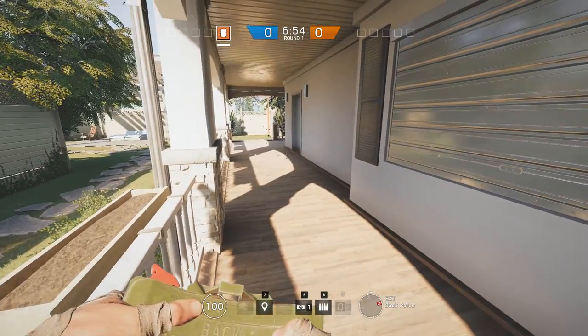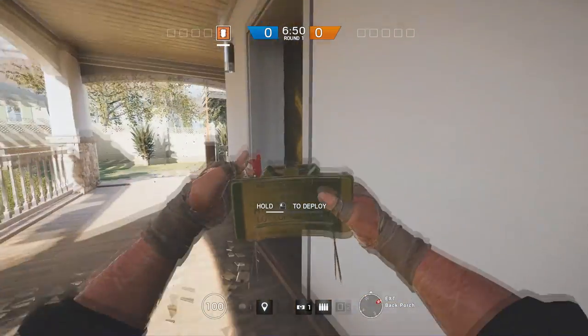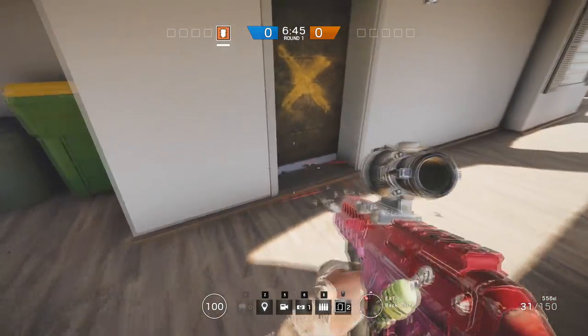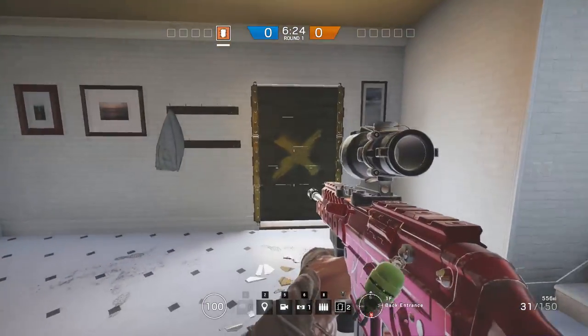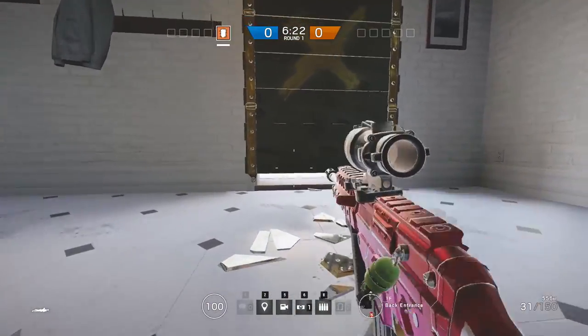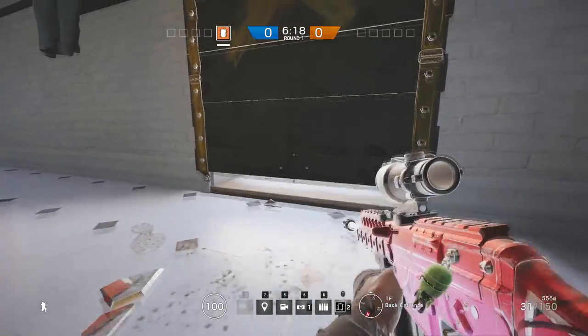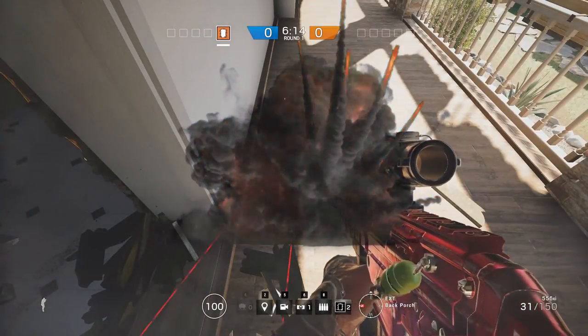Now to show you some basic ideas for finding good spots for claymores, I will use House and Plane as examples. First is the very basic spot, which is to put it behind any barricaded door or window. The laser on the claymore will not pass through the barricade, so the enemy defender will never know. If you look at the other side of the door, it's really hard to tell — so if the enemy walks through it, he's dead.